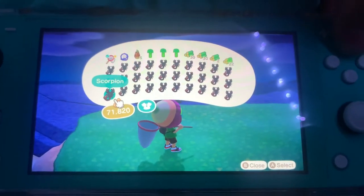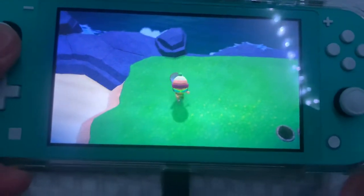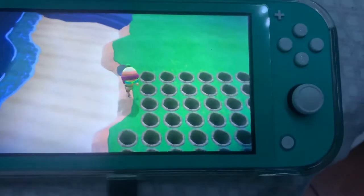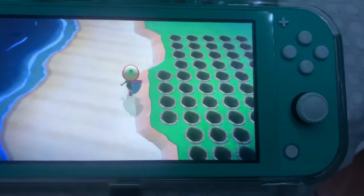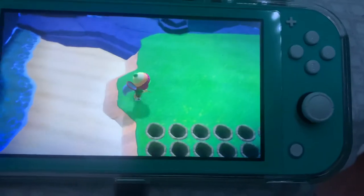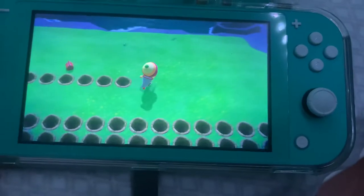That's how you mine for scorpions on different islands. With different islands that have like three tiers or two-tier lands, you just dig these holes so then no other bugs can spawn there, and just scare off all these bugs and there should be a scorpion.